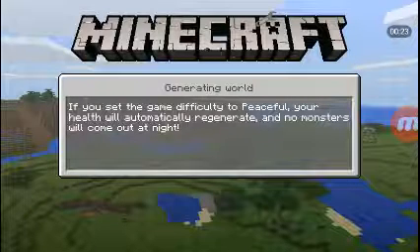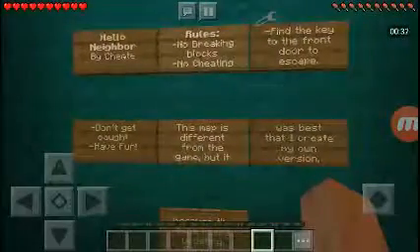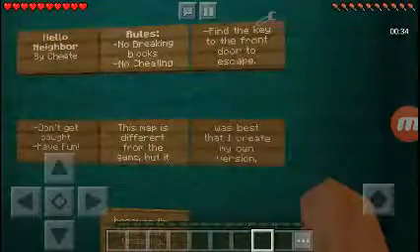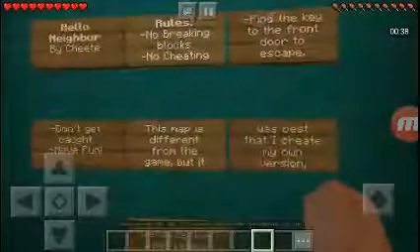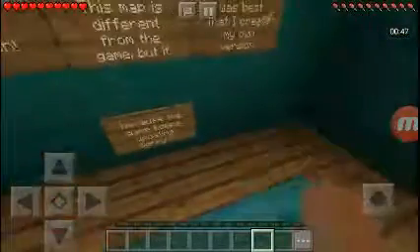Download Block Launcher — this is what I'm using right now. Let's read this. Hello Neighbor is by Cheat. No blanking box, no cheating. Find the key to the front door to escape. Don't get caught. Have fun. The map is different from the game, but it was best that I created my own version, because the game keeps updating.